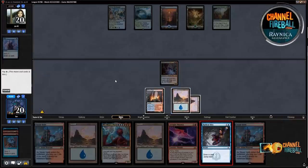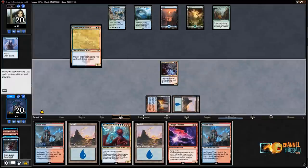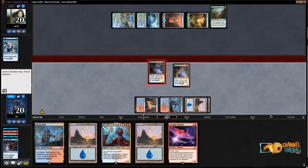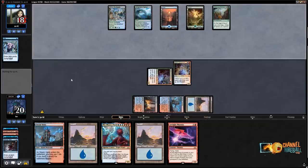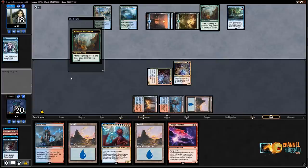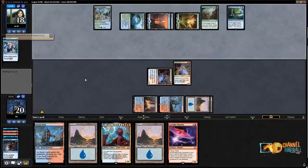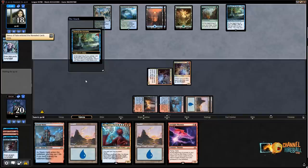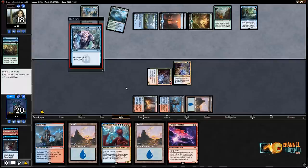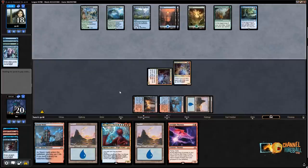Next turn the plan is to Radical Idea, Radical Idea, discarding Phoenix and hopefully find another spell. They're going off kind of fast here. Radical Idea, spell spell spell spell. Now I'm in trouble — not only could they go off anyway, but they have Chemister's Insight. I have no disruption and really no clock. There goes Search for Azcanta. I might not get another turn — there goes a Nexus. They get to search, bidding a Root Snare.